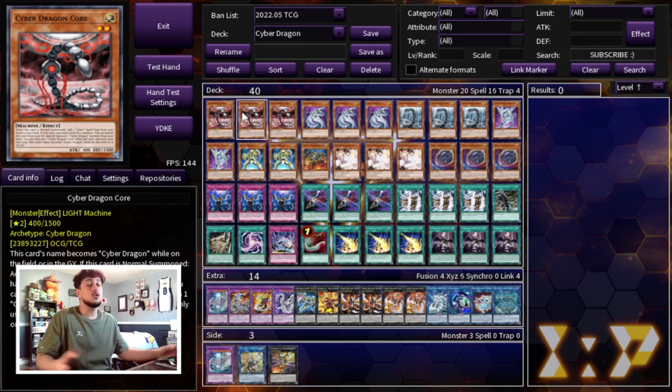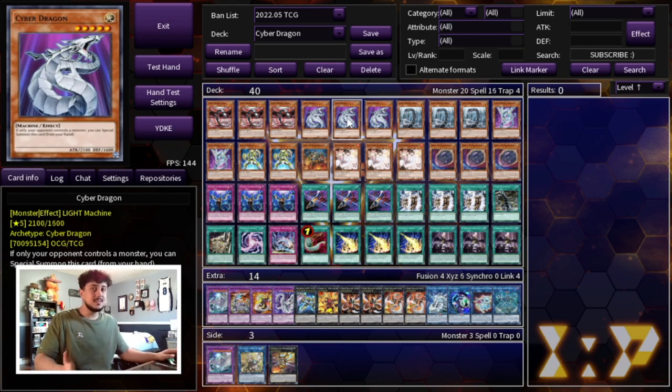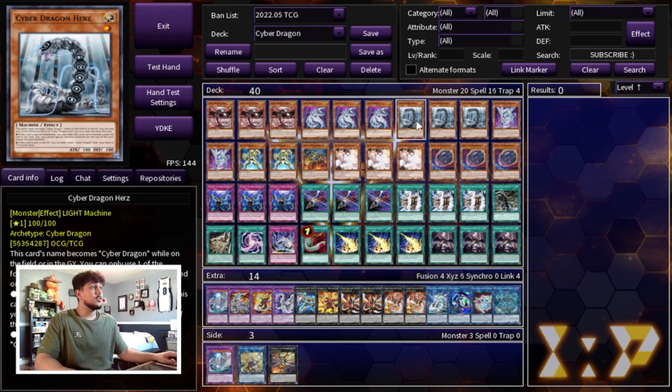We are starting off with three Cyber Dragon Core — your best normal summoner of the deck. Not only does it have its own inherent value, but all the Cyber Dragon monsters are semi-board breakers. If your opponent puts anything in the extra monster zone, contact fuse. Your opponent plays machine monsters — very relevant with Regulus and ABC Therion builds — contact fuse. So three Core and three Cyber Dragon for the exact same reason; you want to go second and special summon a free Cyber Dragon.